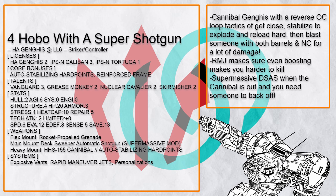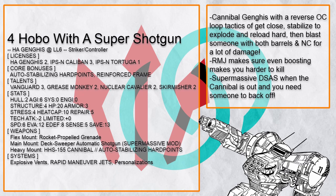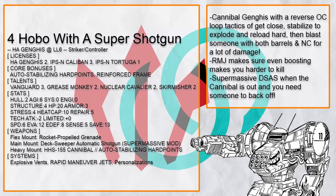Hobo with a Super Shotgun is a Ganges that wants to stick close to people and damage them through a reverse overcharge loop. Basically: get close, stabilize to trigger explosive vent and reload the Cannibal dealing a lot of damage, then overcharge, step back with skirmisher, and fire both barrels of the Cannibal. Having RMJ helps a lot in making you even tougher than normal, and with Grease Monkey 2, doing all the frequent stabilizes makes you basically immune to most conditions. And if an enemy gets too close and the Cannibal is out, you have a super massive D.S.A.S.